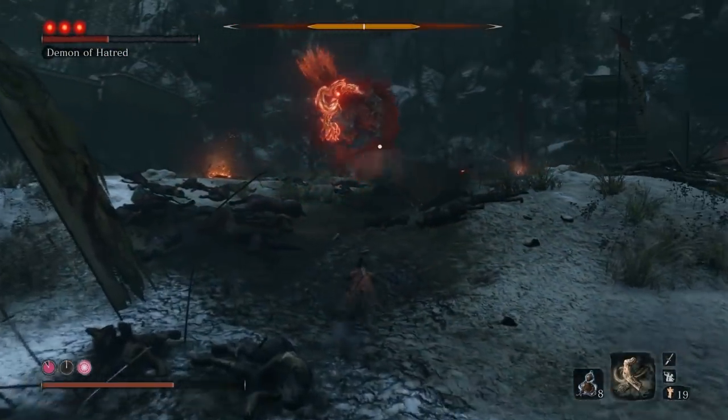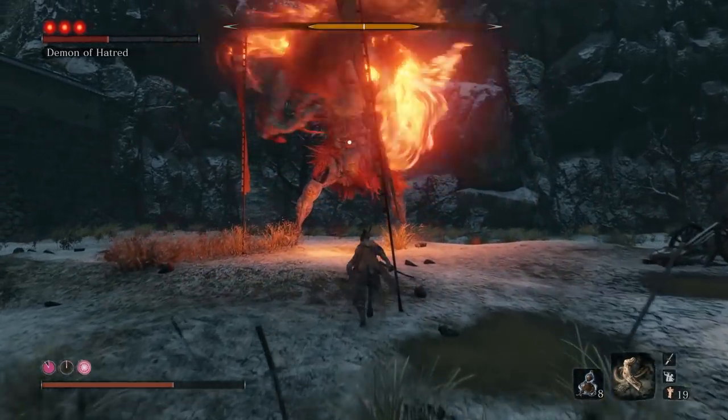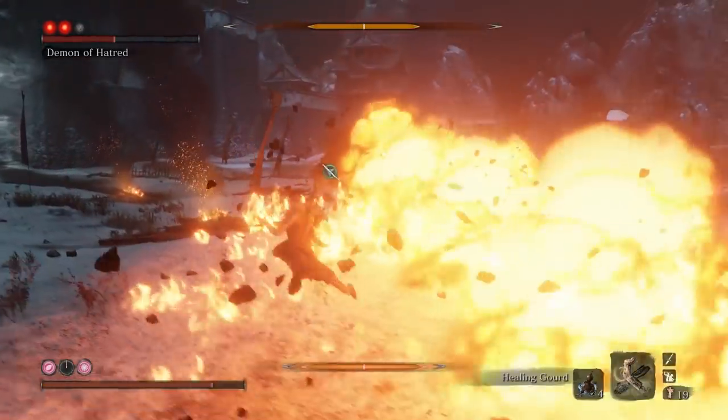When you see the little red indicator, jump up to avoid his charge, then immediately run towards him to avoid the fireballs. If he does a long range slasher instead, run to the side and then jump right as he slams down.